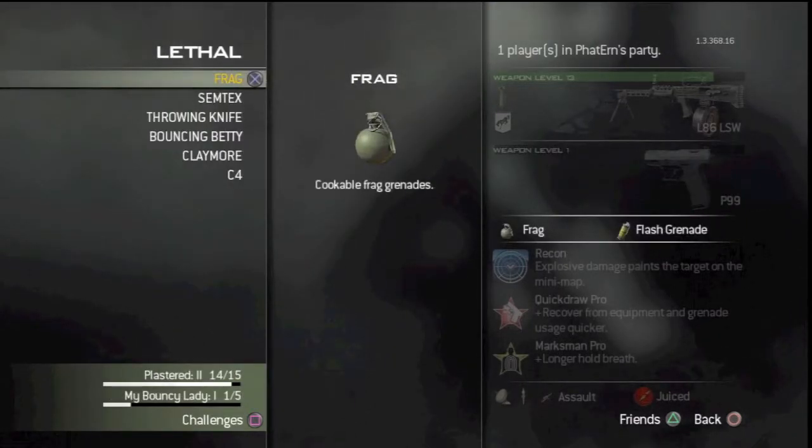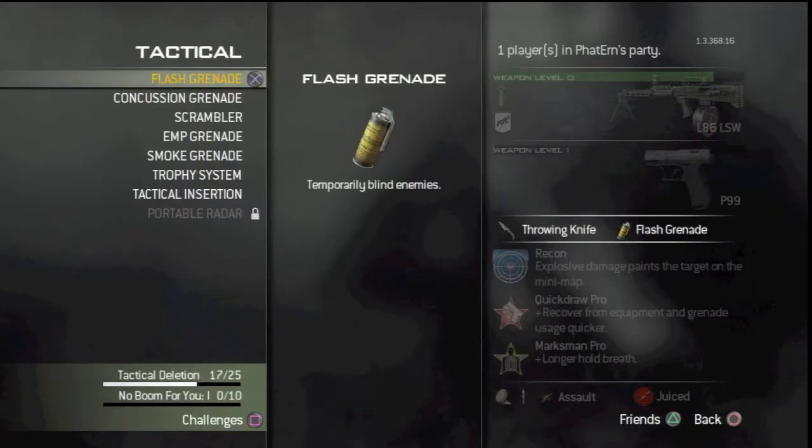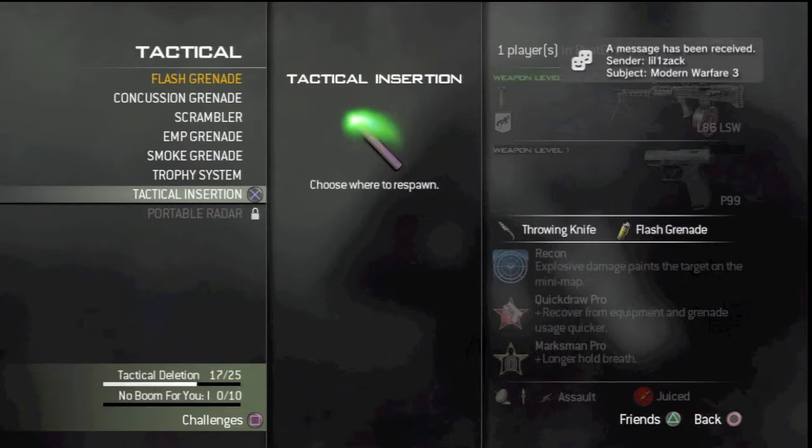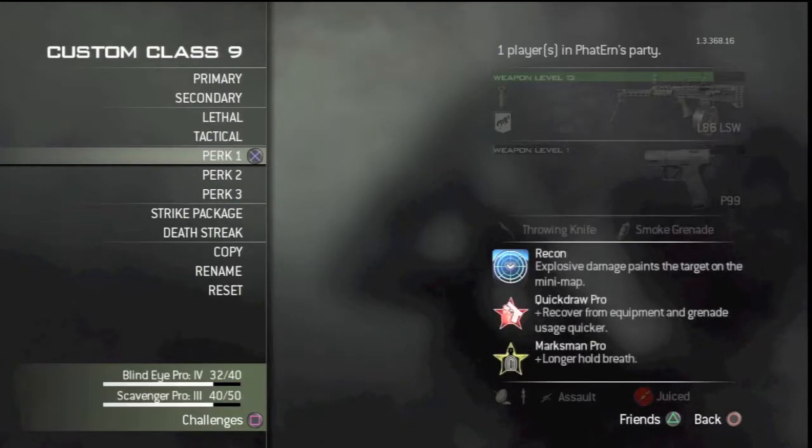Oh, lethal - one through six. I get three - throwing knife. You've got to be kidding me. One through seven and we get a five. So this is five - a smoke or a boss. Oh crap.